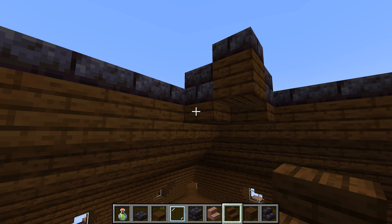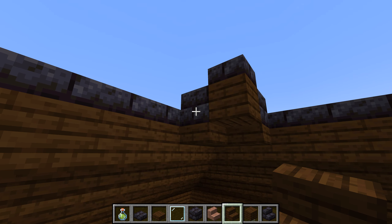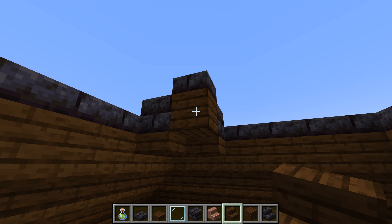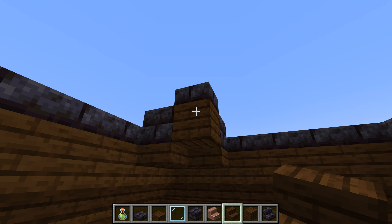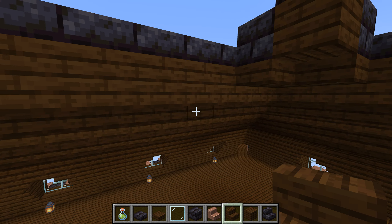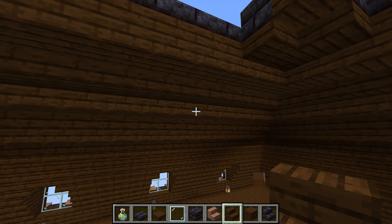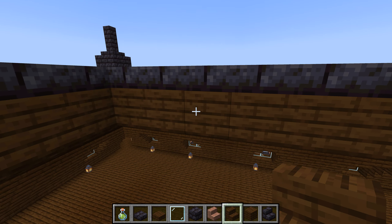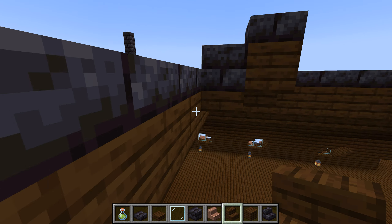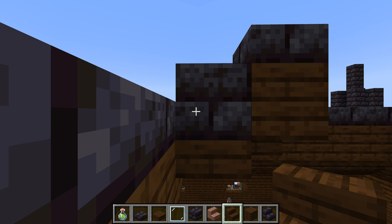Then we have a slab with a full block on top, and then we have a full block with a slab on top. This allows a roof of less slant.